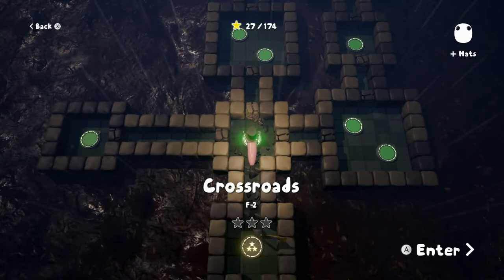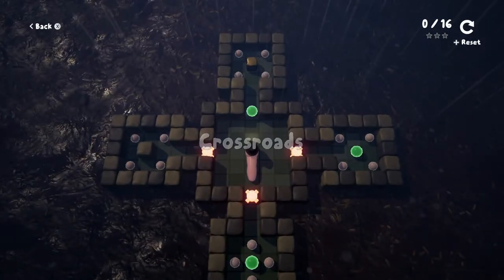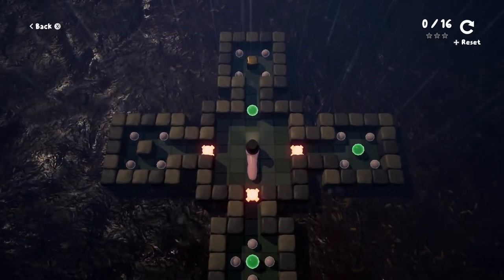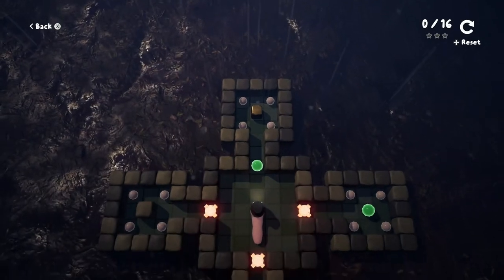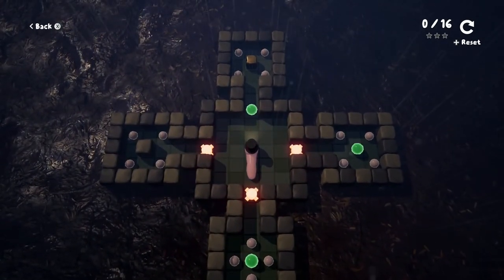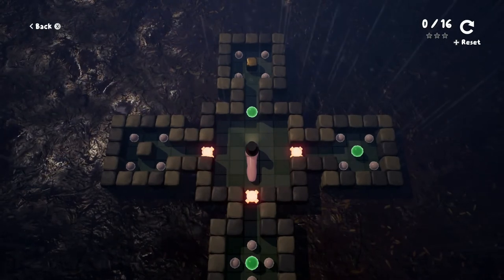So here we are on Crossroads — we're gonna be crossing some roads, probably going back on our paths. This looks weirdly like lesson one of Chip's Challenge. We've got a plus sign — that's a positive development. Ha ha ha ha.